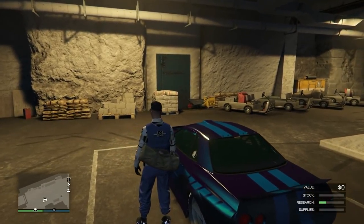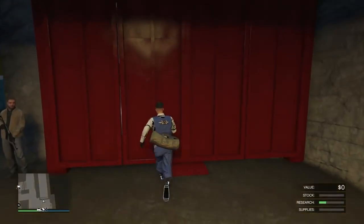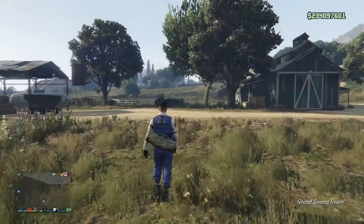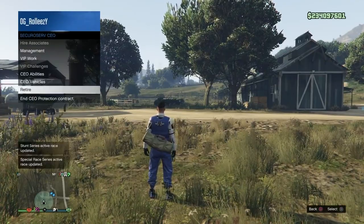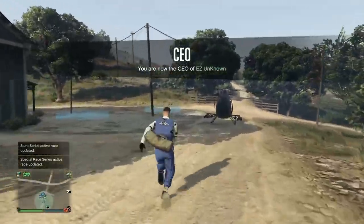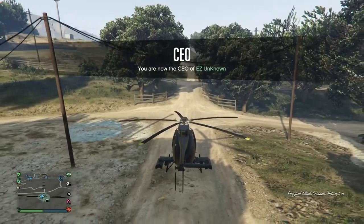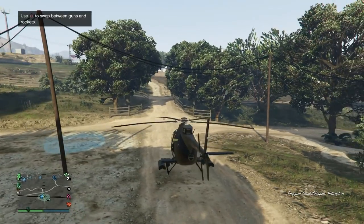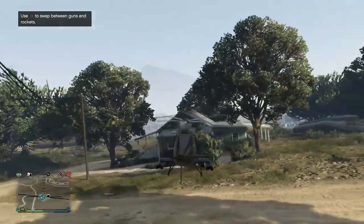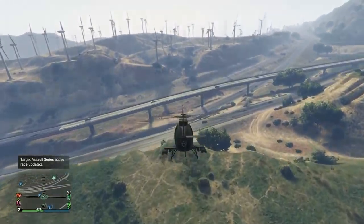Now just get out of that car — it's actually glitched. Exit on foot, leaving the car in the bunker since you'll be saving it in the MOC. Don't call out any other personal vehicles during this process as it could get rid of the Retro you have in the bunker. Call out a CEO buzzard instead, since that won't take the place of your personal vehicle.